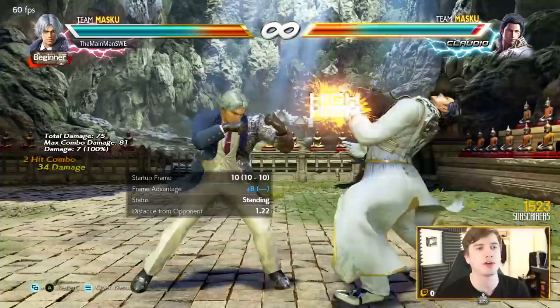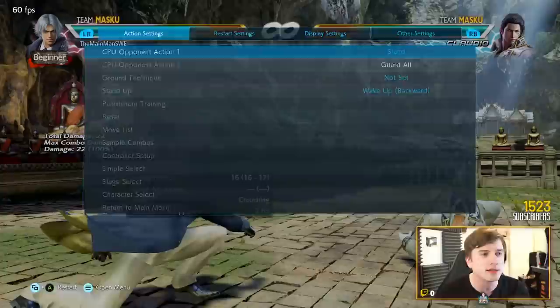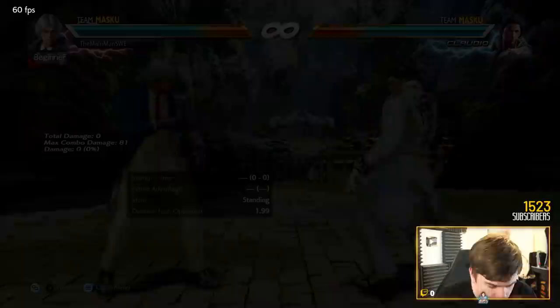3,3 is a pretty cool natural combo string - mid, high - so be careful, but it's very delayable. Forward-forward+4 is a really cool move because he crouches like crazy when he does this. Comes out at 16 frames, only minus five on block, has pretty good range, and on normal hit it launches if you have the technical skill. But he beats all highs with this - if someone's spamming electrics, this is a hard counter to any high. It's really good.